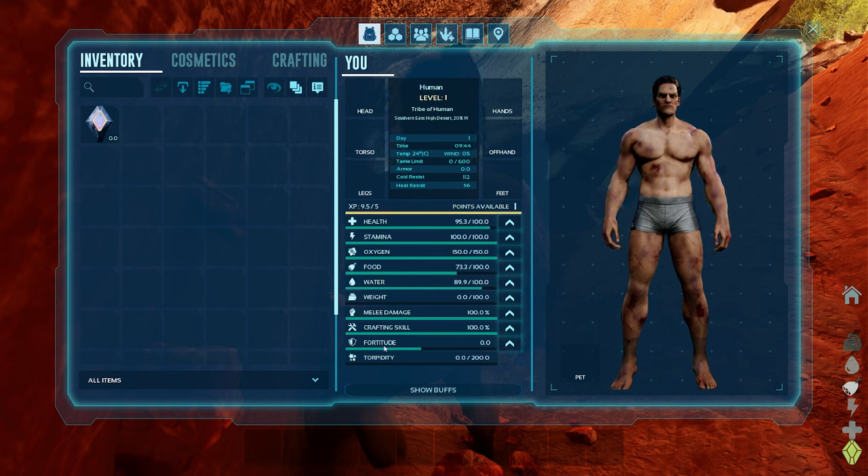Fortitude is your ability to withstand the elements and also your ability to withstand torpor. In this game there are two damage types: physical damage and torpor damage. When your torpidity reaches maximum you fall unconscious and things can have their way with you — that's also how you tame creatures. You knock something out by filling its torpidity meter; once it reaches 100 it falls asleep and you feed it to tame it. But if a creature like a scorpion hits you with a torpor attack, you fall asleep and it will just eat you — you are a self-saucing meal to the dinosaurs.